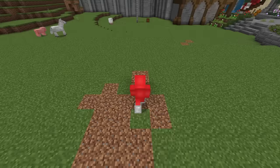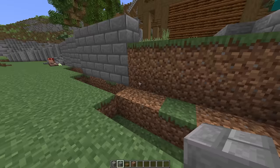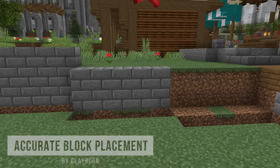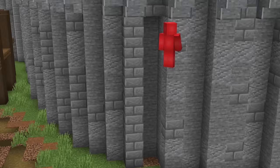On bedrock, we can place blocks like this by holding down the right click. But on Java, it just doesn't work the same way, or didn't until this mod. And with the same kind of accurate block placement that we have on bedrock, we can effortlessly build our towers without having to stop and clean up any mistakes.